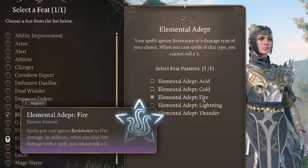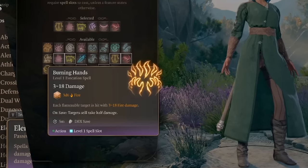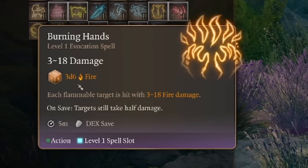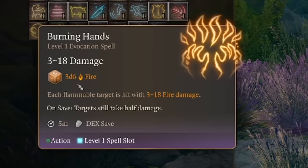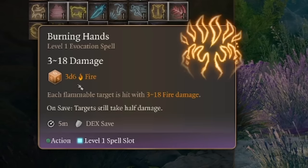The third feat perfect for a spellcaster is Elemental Adept. This feat causes your spells to ignore resistance to a damage type of your choice — Acid, Cold, Fire, Lightning, or Thunder — and when you cast spells of that type, you cannot roll a one. This dramatically increases the minimum damage of your spells. For example, Fireball is 8d6 fire damage — 8 to 48 damage — but with Elemental Adept Fire, it becomes 16 to 48 damage.